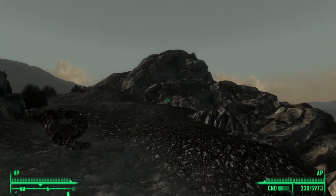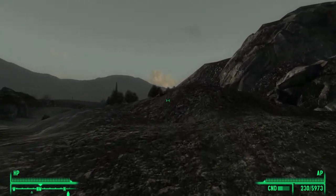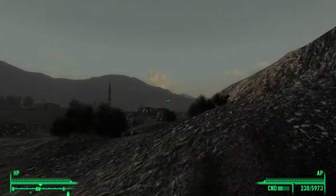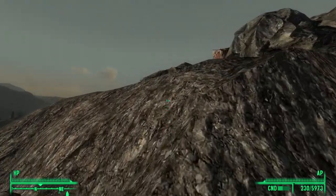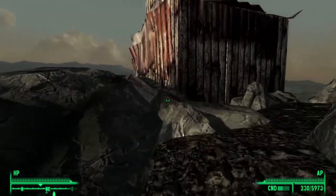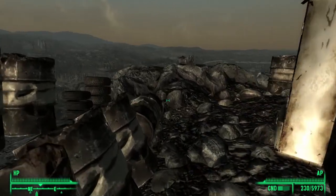Now, alternatively, if you are not able to lockpick at that level yet, you can get Dogmeat and you can ask Dogmeat to help find you a weapon, and Dogmeat will be able to get the Victory Rifle from within the locker.